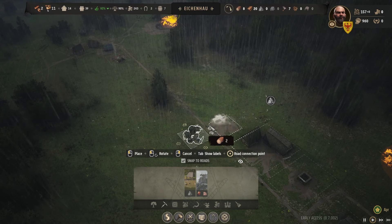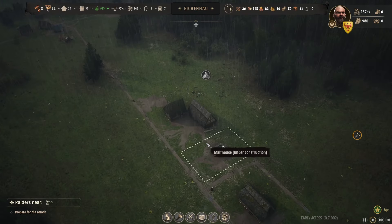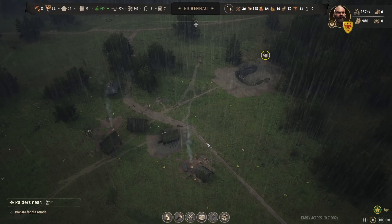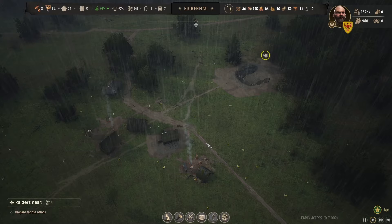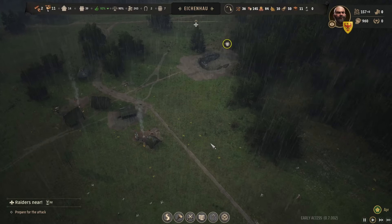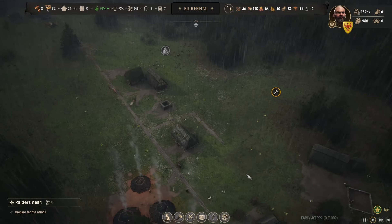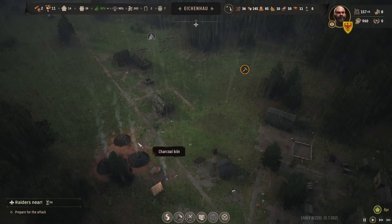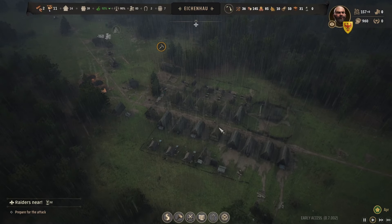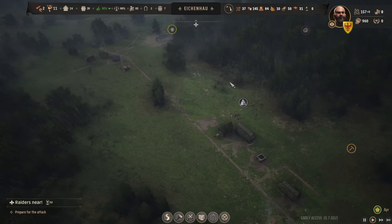I actually built the stone cutters in the wrong spot — I built it near the iron. I can get rid of the old one and put it right by the stone. This is what I wanted. This is actually a playthrough where I'm kind of new to the game, so when it hits you on Friday's release you'll kind of feel the same way. As a streamer said: don't be in such a rush — just follow the guide, take notes, and you'll have a good time.